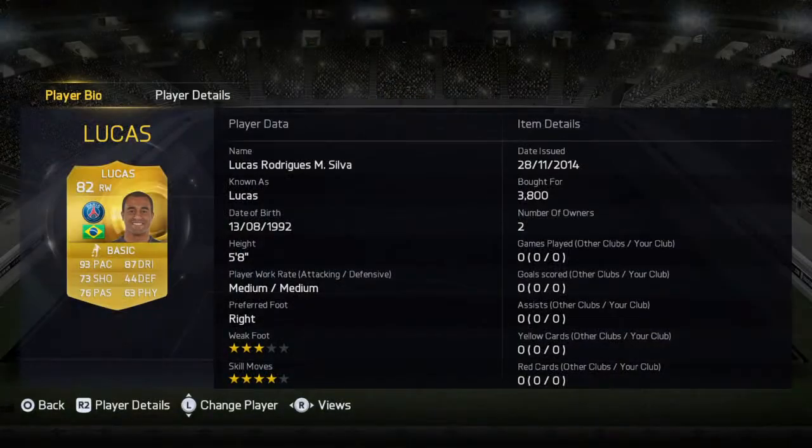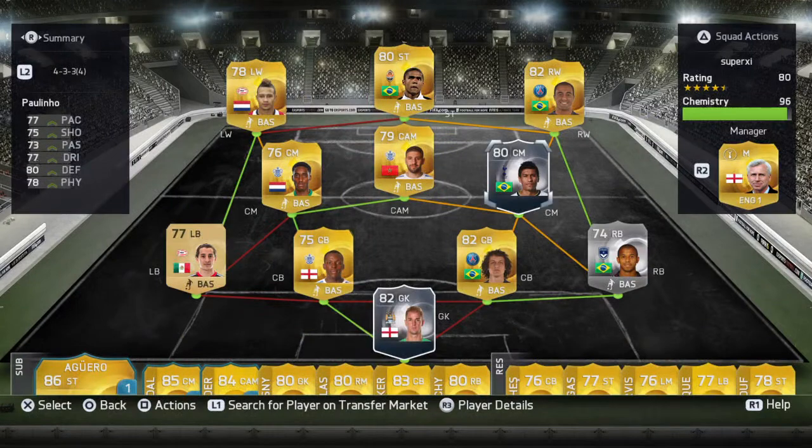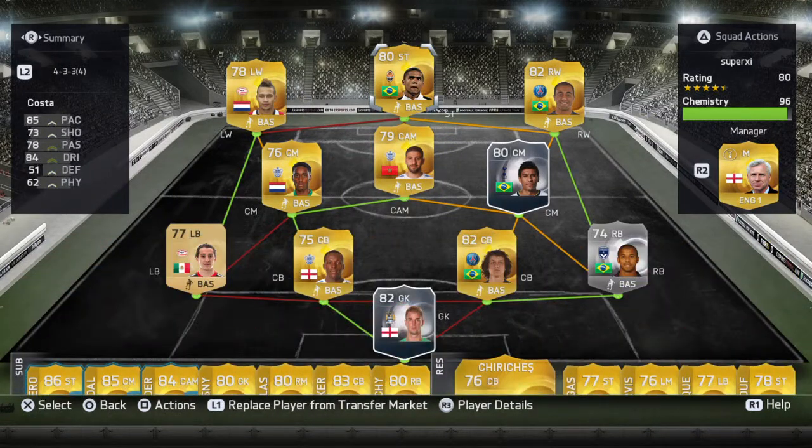Lucas is a very good dribbler with good shooting and passing, also four star skills, quite fast and attacking. He can also track back because he's got medium-medium work rate. And that is it guys, so just put him up on the bench as always.